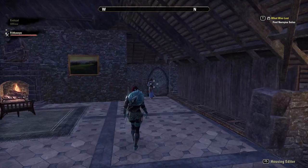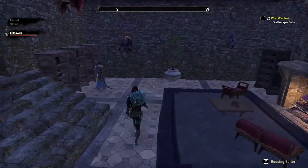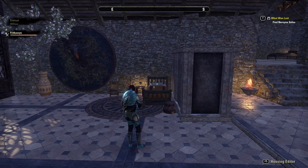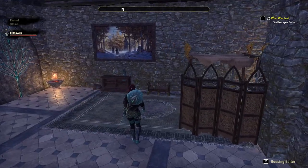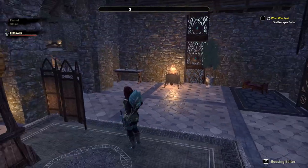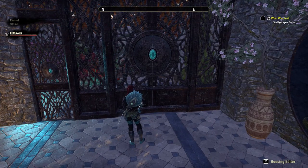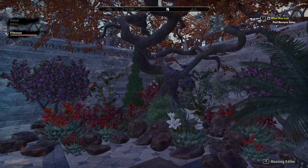There's the upstairs. There's a master bedroom here. And because I can't possibly have a house without a little garden, I have a nice little walled-in garden up here.